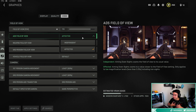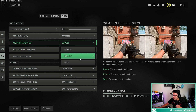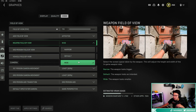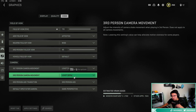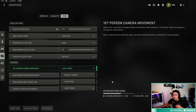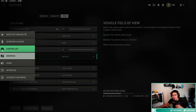ADS field of view set to affected is my favorite. Weapon field of view — set this to wide so your weapon looks smaller and you can see more of your map. First-person camera movement at 50% and third-person at 50 — you don't need your camera shaking constantly. Especially when cluster strikes or precision strikes come in or you get hit by a grenade, having it at 50 makes a night-and-day difference.